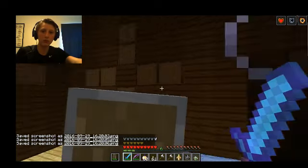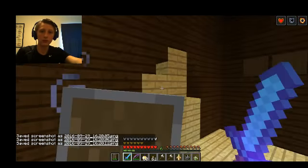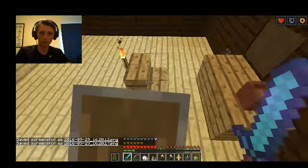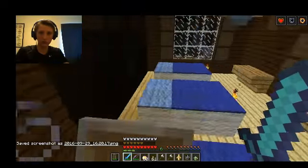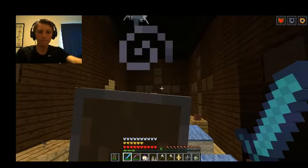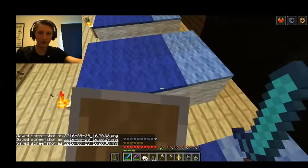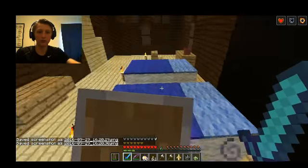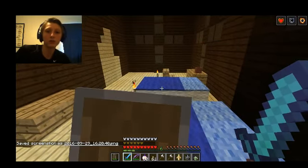When they attack you, they turn this red color — which I can't show you right now. They make these creepy eagle noises. They are suffocating — pretty worthy opponents, I have to admit. They can travel through blocks, which is a little OP.